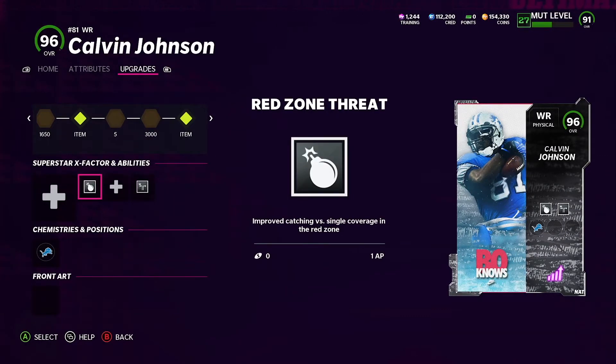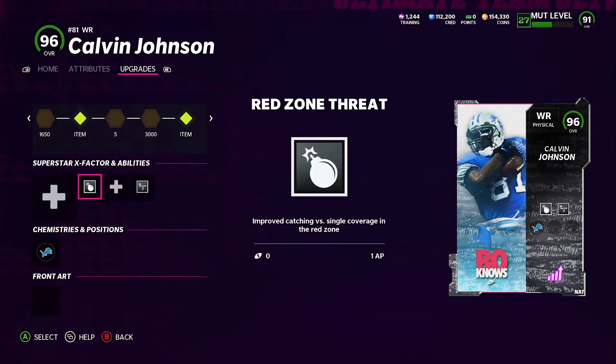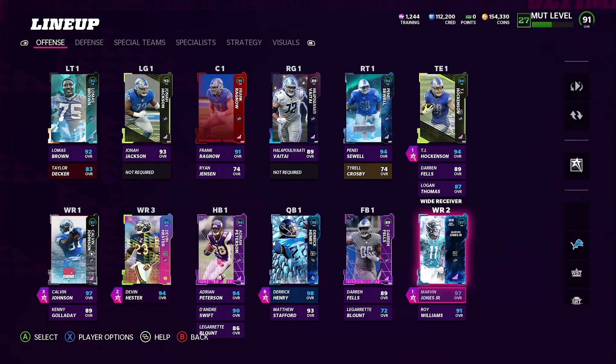Red Zone Threat I haven't really been able to use too much, but my play style leans toward Deep Out Elite more. If you slow it down and need somebody to score in the red zone, Calvin one-on-one is going to catch it. I try to double up on abilities — if I throw a 20-yard go ball outside the numbers, both should activate. On my other receiver I have Deep Out on him as well. If Calvin gets double-teamed, I'll switch and go to Marvin.